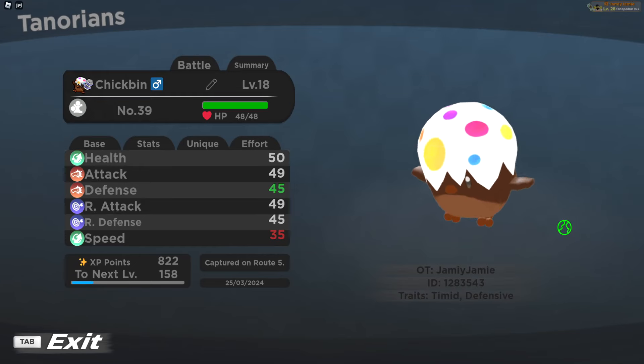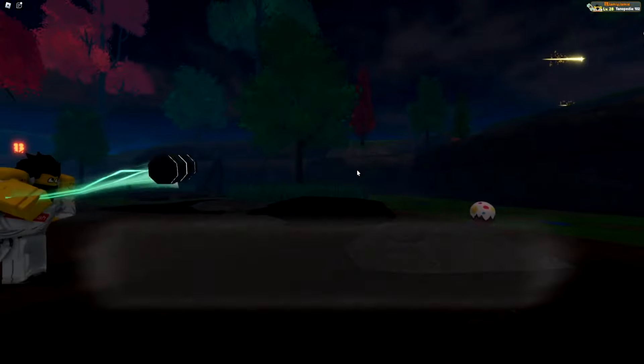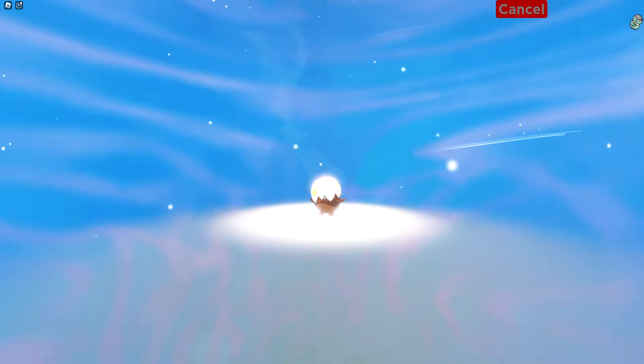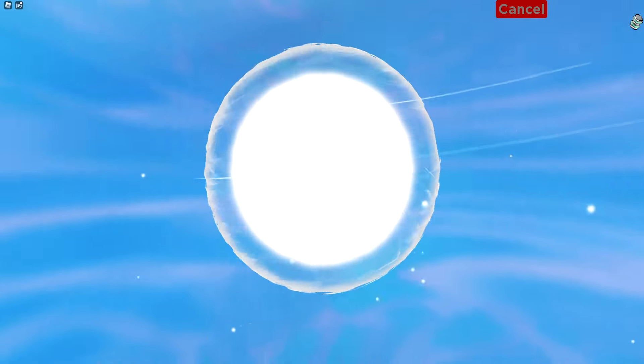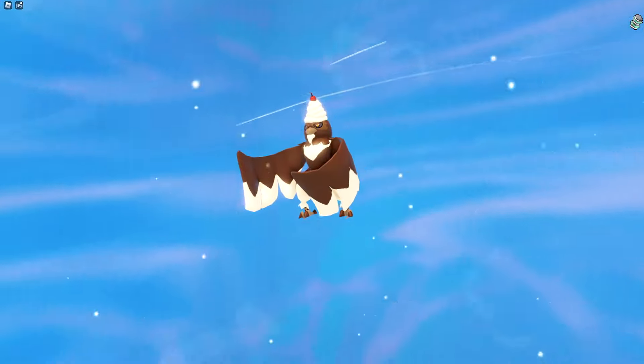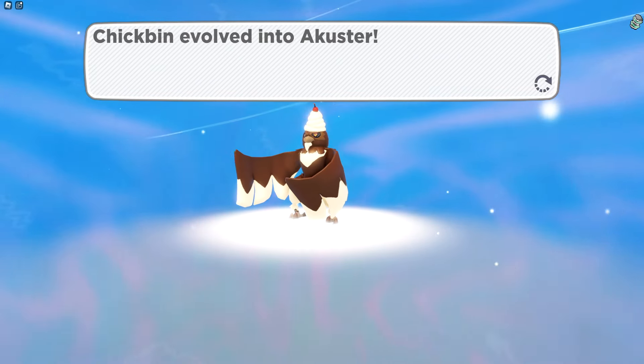Now let's go over the Chick Bin reskin. You can find this reskin anywhere in the game with odds of 1 in 200. You're only able to find male versions of this reskin, which means once you've found your Chick Bin you can only evolve into Acuster starting at level 29.